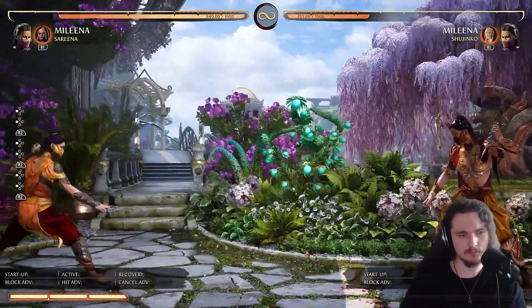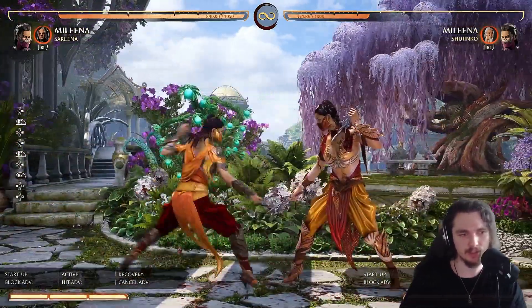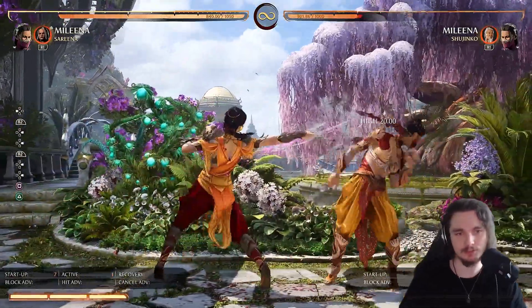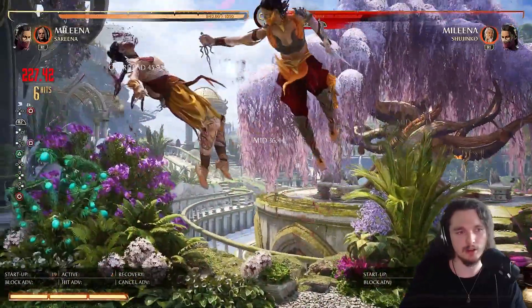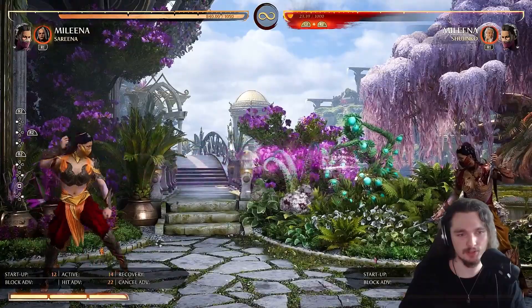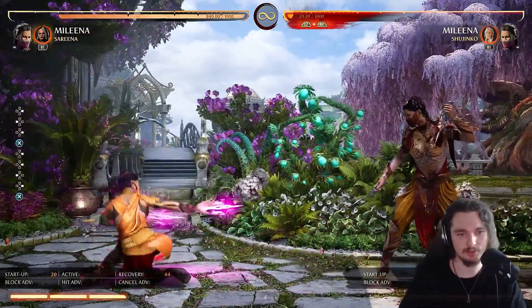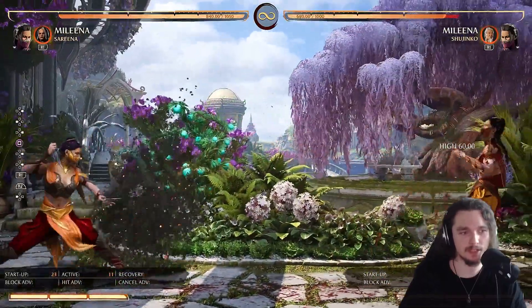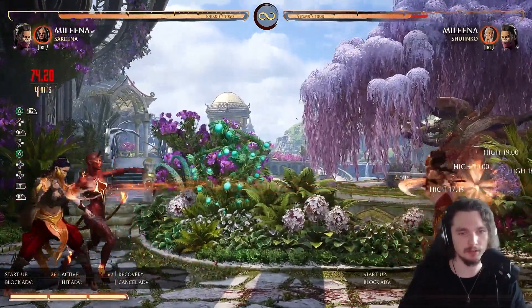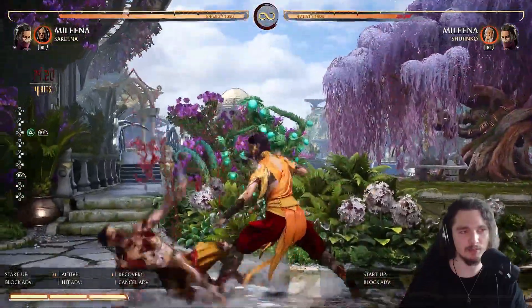Now let's talk about her game plan. Her game plan is hit and run — typical Milena. Whiff-punish them, get a combo, then run and zone them. Try to make them make mistakes. You can also do like a Sonya fullscreen setup and get a combo that way.